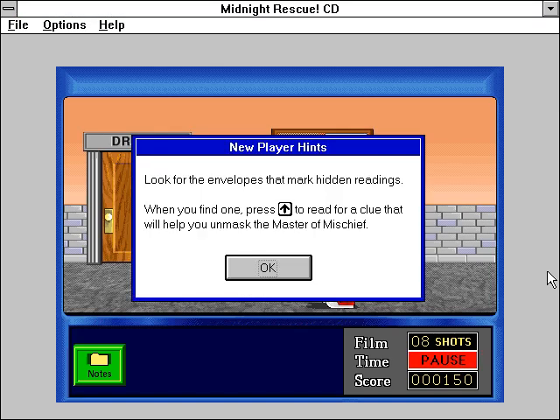Look for the envelopes that mark hidden readings. When you find one, press the up arrow to read for a clue that will help you unmask the Master of Mischief.